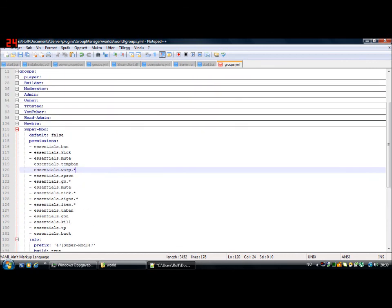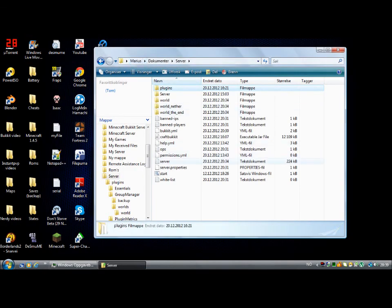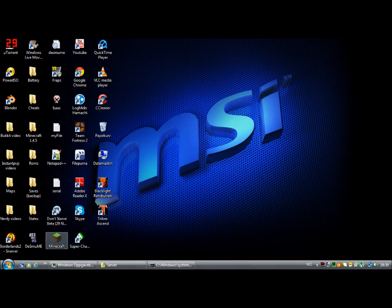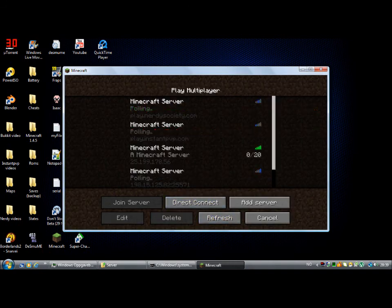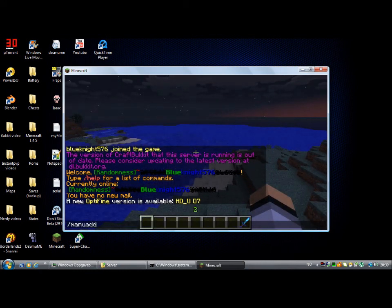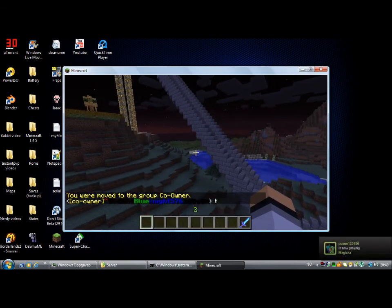Now close the file and save it. Go to your server folder and start it. Let it start, then open your Minecraft and login. Go into your server and see if it worked. Use the manuadd command — that's what you need to do because you have Group Manager. Write your name or the person you want to have the rank, and make them the KO Owner. And now I'm the KO Owner.